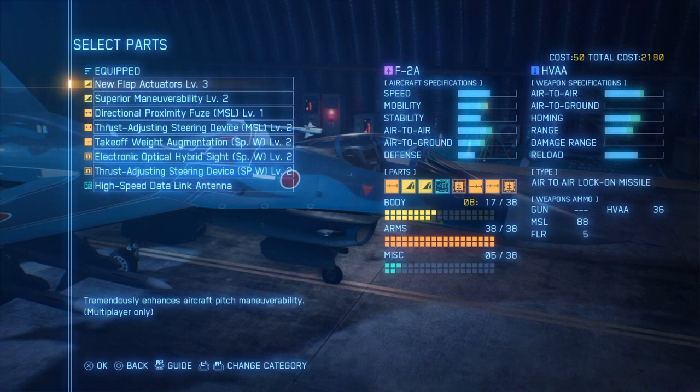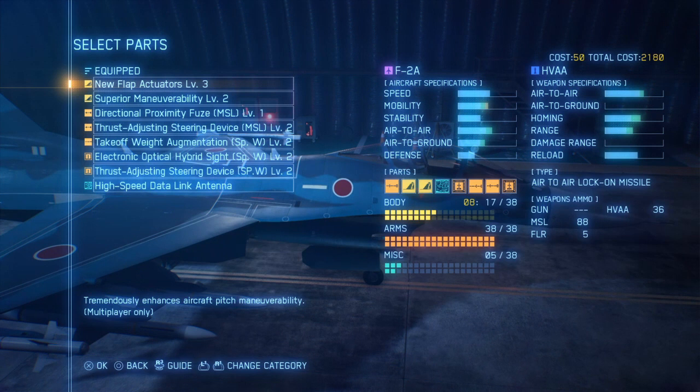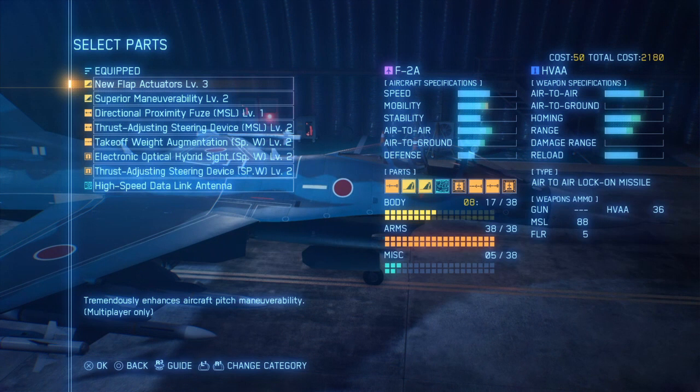For your HVAA, equip take-off weight augmentation level 2, electro-optical hybrid sight level 2, and thrust adjusting steering device level 2. And last but not least, be sure to bring the high-speed data link antenna.